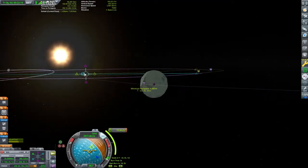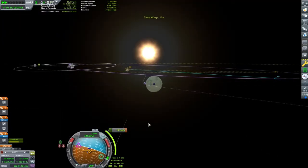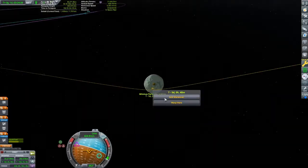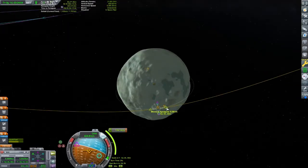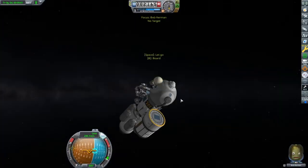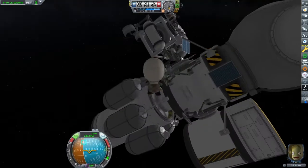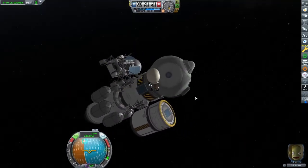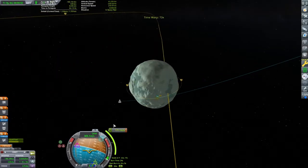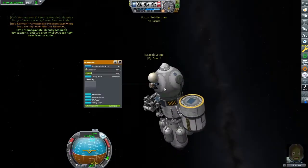We will still need to make a correction burn to get into a low equatorial orbit around Minmus, but it will be very small. I like to focus on my target as I make the final adjustments to our orbit — it is nice to see exactly where we will end up. I also right-click on the periapsis marker so I can see its exact altitude.